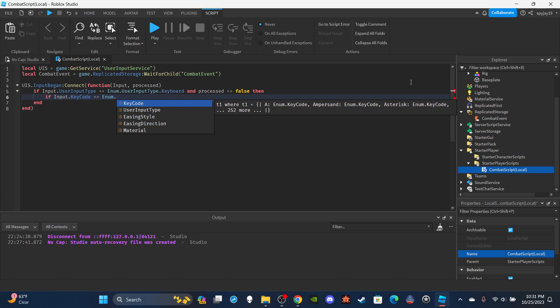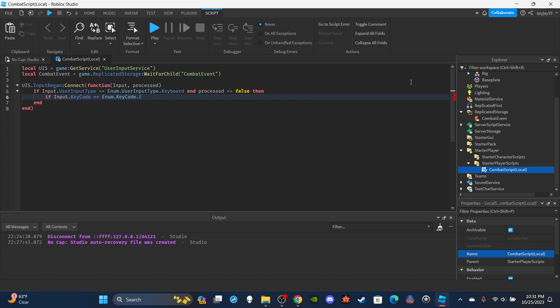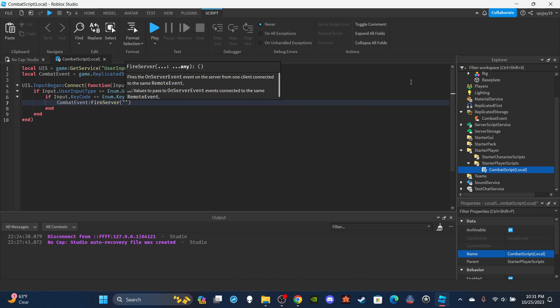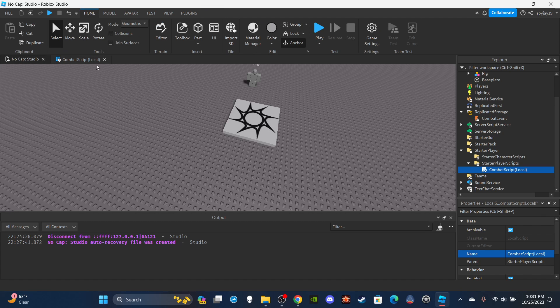Inside the function, say `if input.UserInputType == Enum.UserInputType.Keyboard and processed == false` — meaning the player is not typing in chat. Then another if statement: `if input.KeyCode == Enum.KeyCode.E` — I'm going with E but you can use whatever keybind you want. Then say `CombatEvent:FireServer('GrabPunch')`. That's it — you're done with the local script.